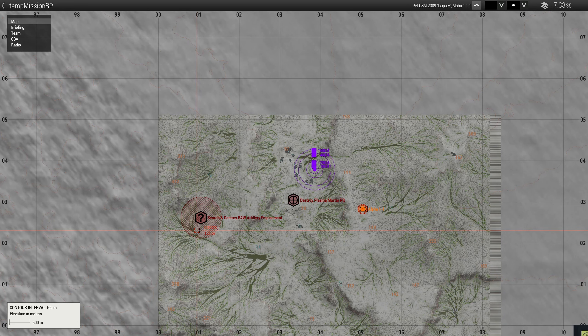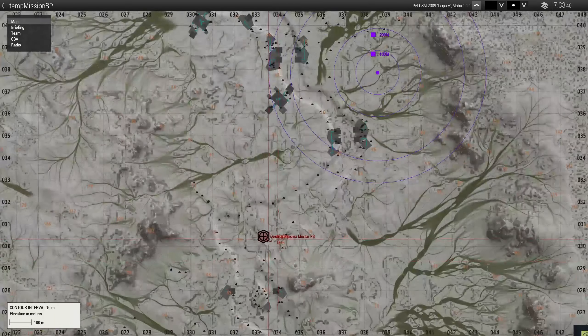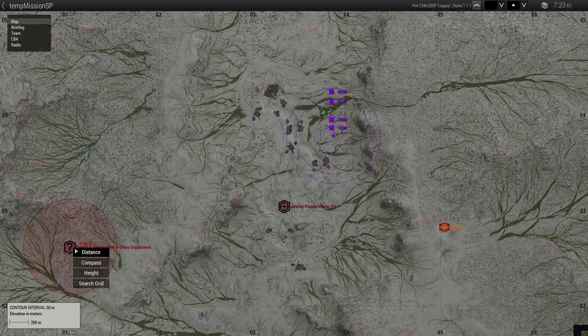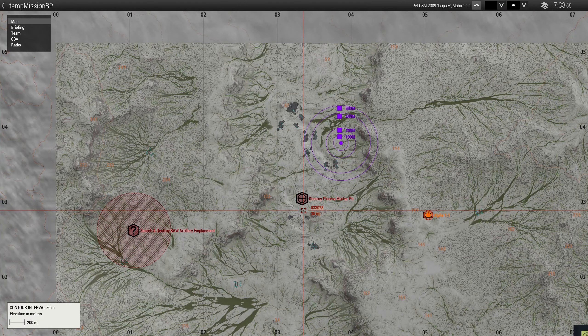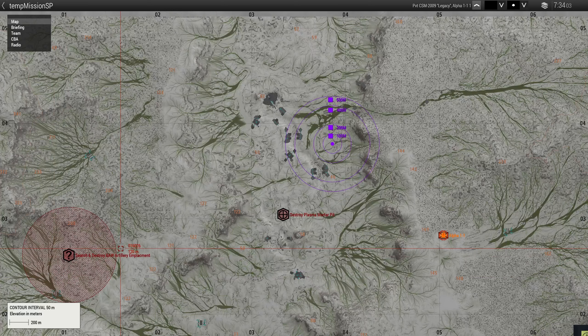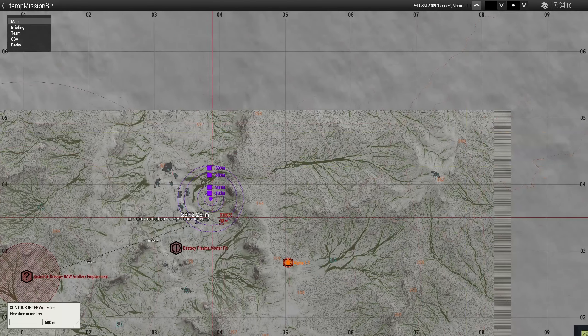The second thing I do recommend as a Zeus is to have the ACE enhanced tools, which allows you to do distancing. This is going to be very key, because distance plays a key role here. Depending on what platform you're on is the max distance it has. If you're using the plasma mortars, they're going to be up to four kilometers. And if you're using the BAW trebuchet type platforms, this is going to be up to eight clicks. You can easily determine that by just using the distance tool on the small map.